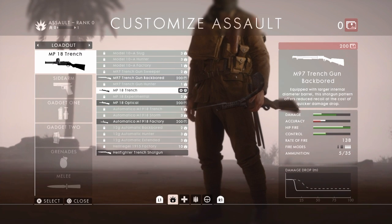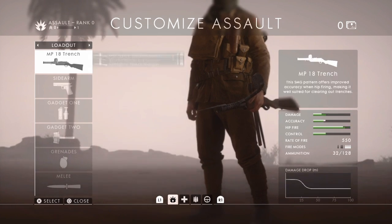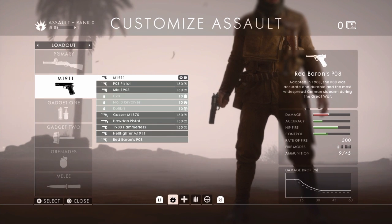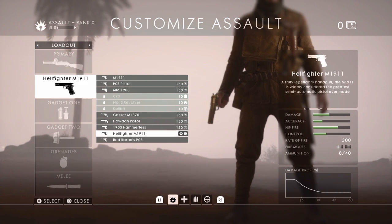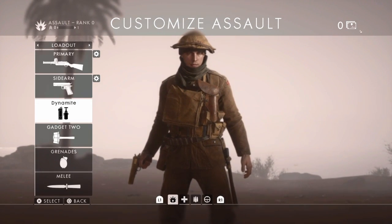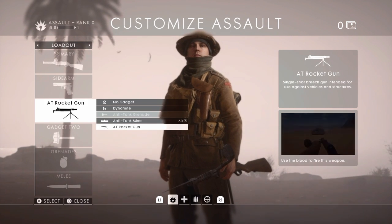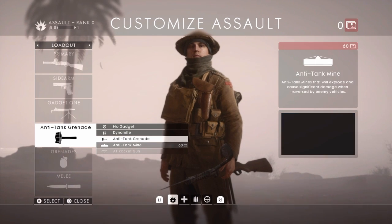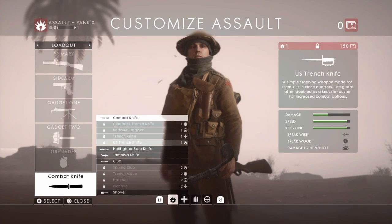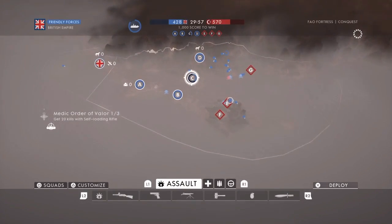We need War Bonds for all the others, or we can take the Hellfighter Trench Shotgun — it's just not a smart idea here I don't think. The Hellfighter M1911, or Red Baron's PO8 — let's take the Hellfighter. Dynamite — I actually prefer the Rocket Gun if we're talking any vehicle, any tank. Grenade — regular grenade, gas grenade, or smoke grenade, we'll take regular. Hellfighter Bolo? Sure. Alright, let's do this.